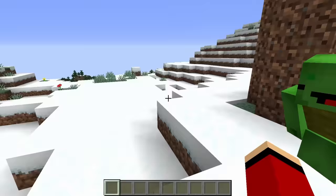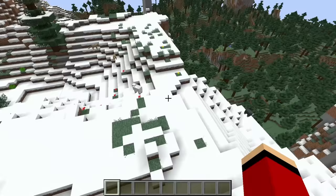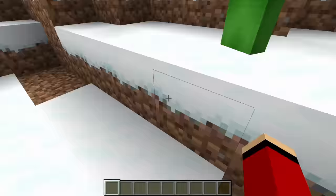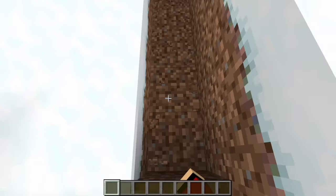A secret hideout? Yeah! Where? Well, it's a secret, so that means no one can find it. I was thinking we should build it right under there — right under this big mountain that your house is on. Underground? Nice! Let's do it! Let's get started. We're building our secret hideout underground.